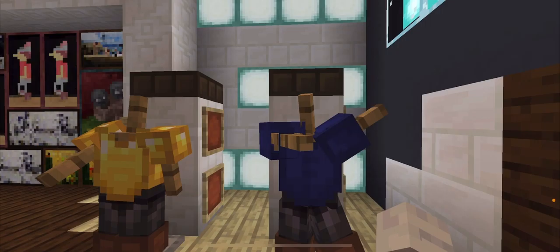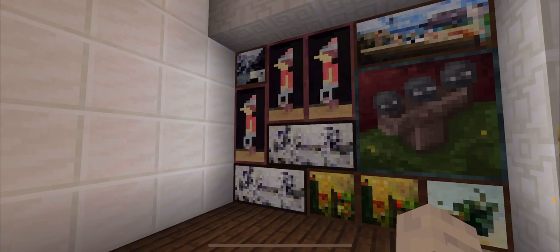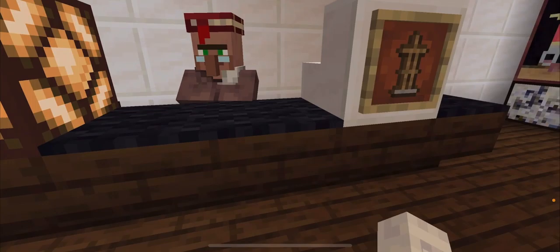You can buy Vermeer-themed t-shirts in blue and gold. You can also take home a replica of a beautiful Vermeer painting. There is the cashier, and here are some more things you can buy that are generally blue and gold, and more paintings.